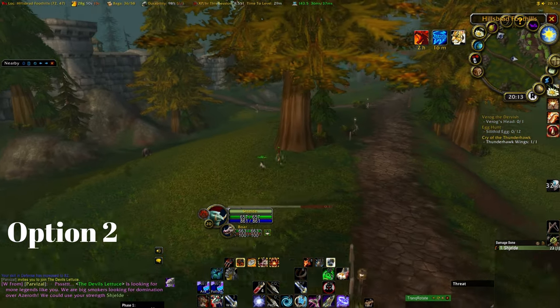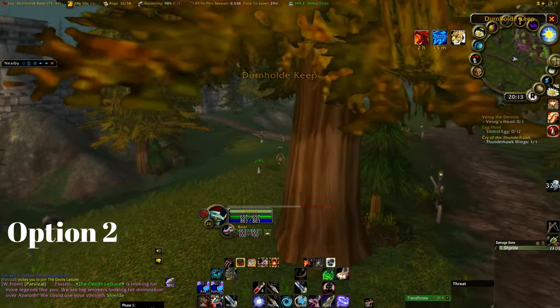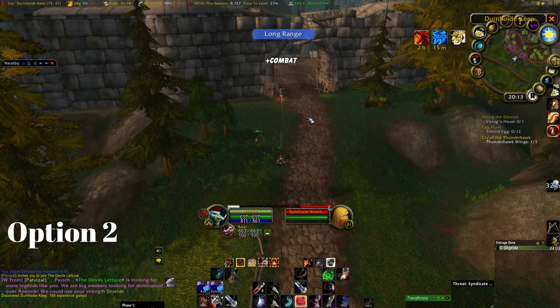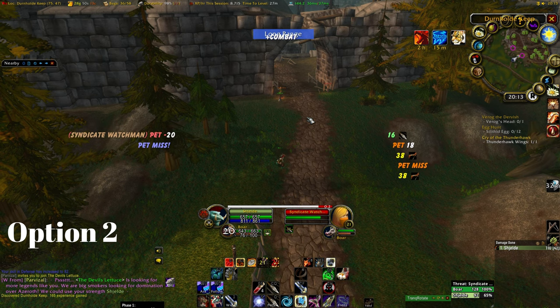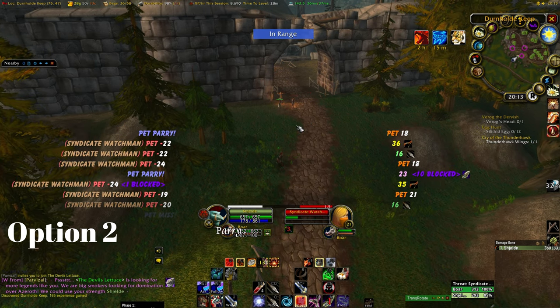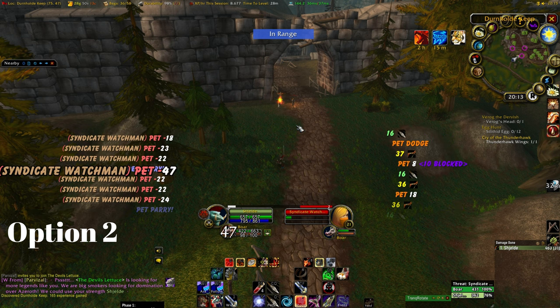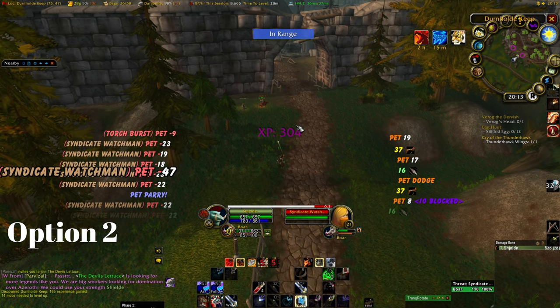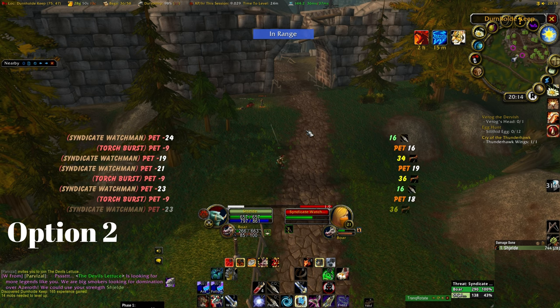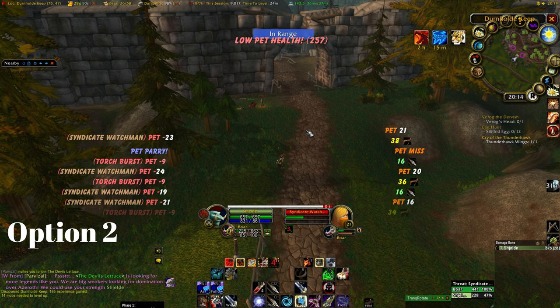Option number 2, which is also what I recommend, especially if you are either a Rogue or Alliance player, is to make your way to Durnhall Keep in Hillsbrad Foothills and grind on the Humanoid mobs inside the castle. Don't worry about the trip here — we'll have to get here anyway later on in the guide. But stick with option number 1 if you want to completely avoid any kind of PvP.